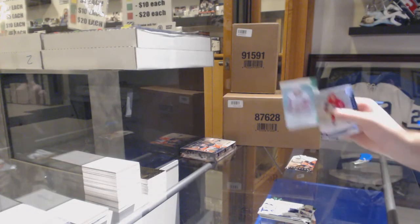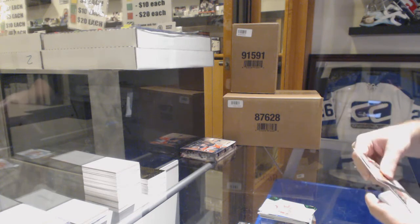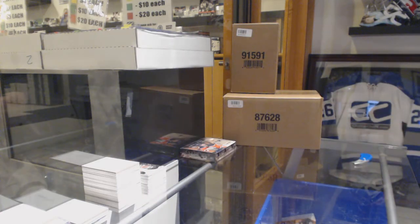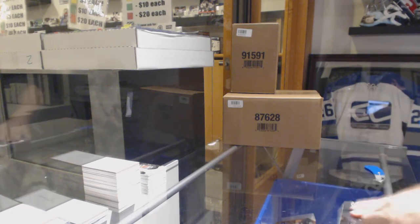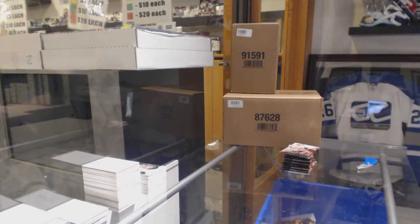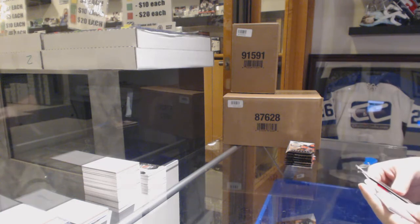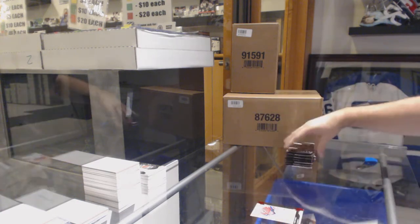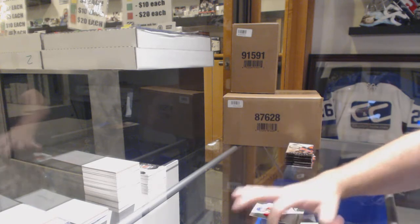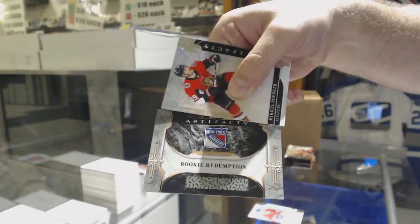We've got a Hiroshi Emerald rookie to 99, and a Rookie Redemption Calgary Flames. Well, this has been a very good five boxes. We've got a $3.99 carry price card for the Habs. We've got for the Habs, Ryan Poehling, $2.99 rookie. Rookie Redemption, New York Rangers — should be Kappo Kakko. For the Blue Jackets, Cam Atkinson.